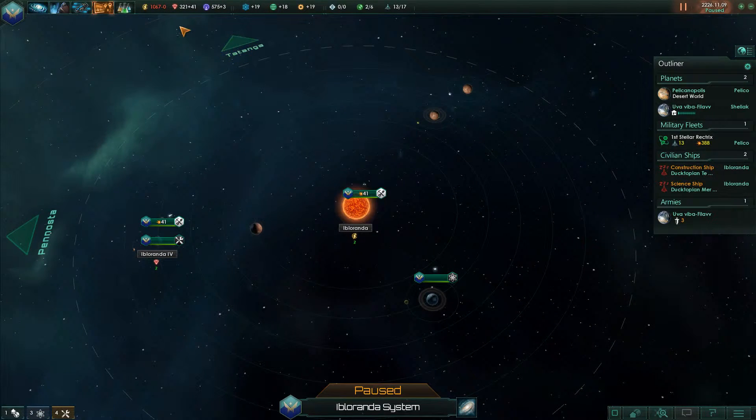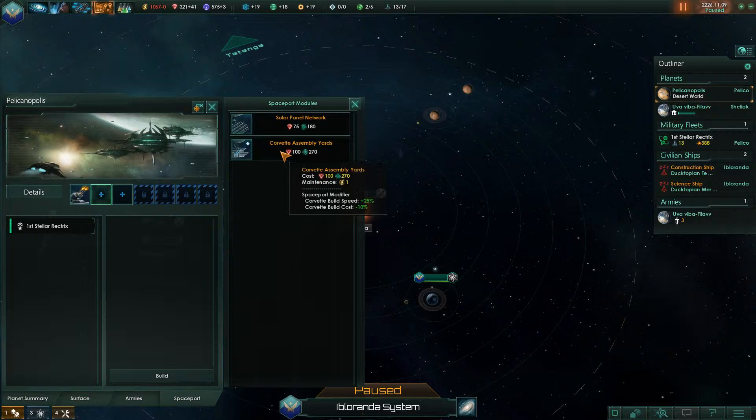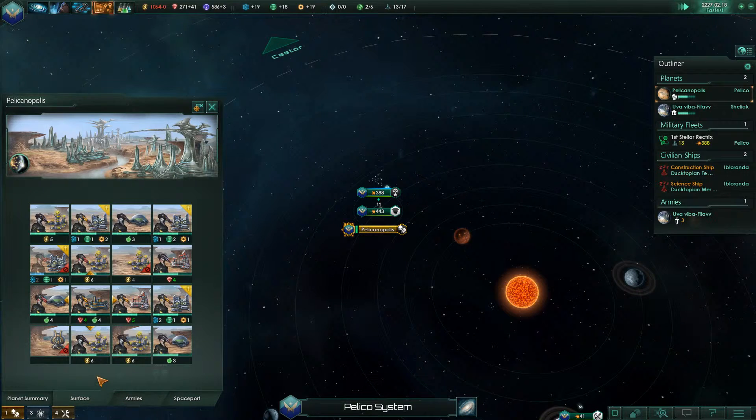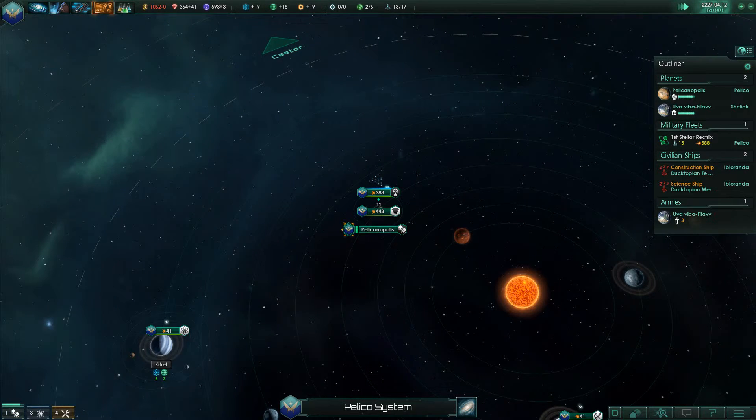We're in a negative balance again, but I remembered something — we unlocked the solar modules. So we're going to get a solar panel network and Corvette Assembly Yards. We're going to save up for a spaceport around Uvavivavlav and get three more energy from that. We're also expanding the power plants, so we'll get more from that too. We can upgrade all these science labs to biolabs, but I'm saving minerals for other things right now.